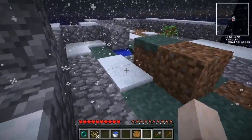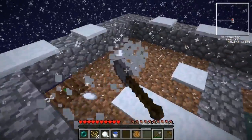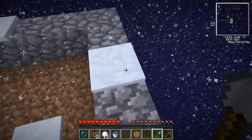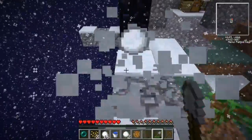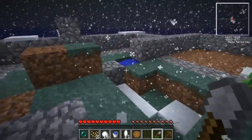We can build a little snowman to come along here and join us on our island. He'll be called Sammy — Sammy the Snowman. We need some snow blocks and we need a pumpkin.